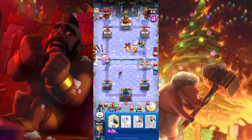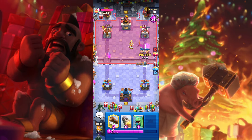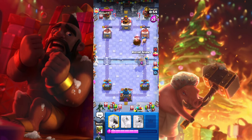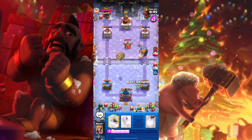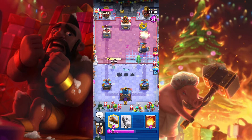Now it's time to bridge push on the right side. The Golden Knight was able to dodge the Freeze — that is awesome. Elite Barbarians, go and deal damage! We are just one hit away from destroying the tower. You got this, Royal Giant! Last second, he put the X-Bill. Well played. But in the end, we got the tower.